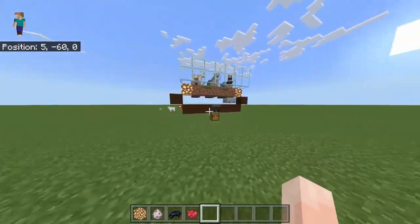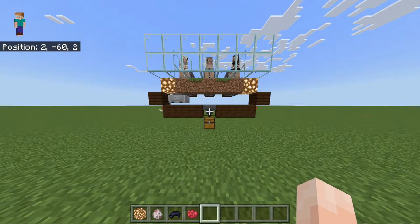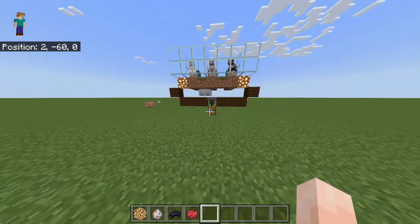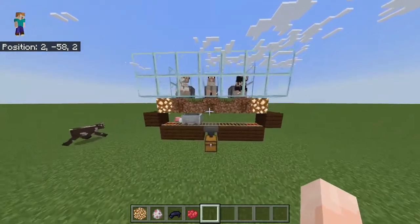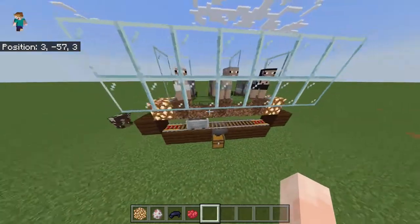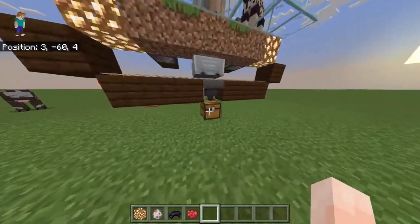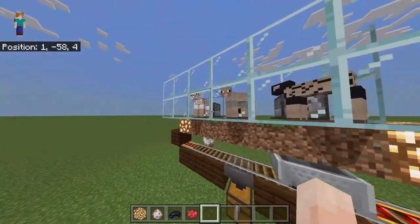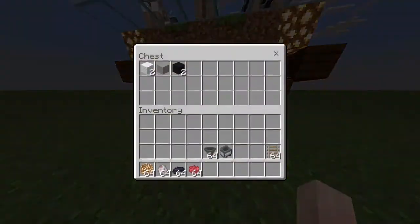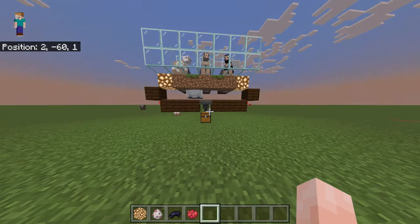That is essentially it in terms of simplicity. What I'm going to do now is build another design for you to potentially copy. I'll keep in the long version so you can follow it exactly and understand it. As long as you have this simple method of a hopper collecting and dispensers with shears, you cannot go wrong. I recommend anyone to do this build.